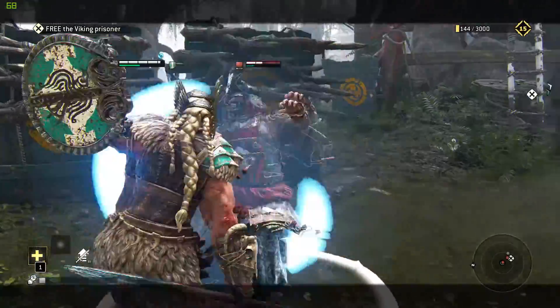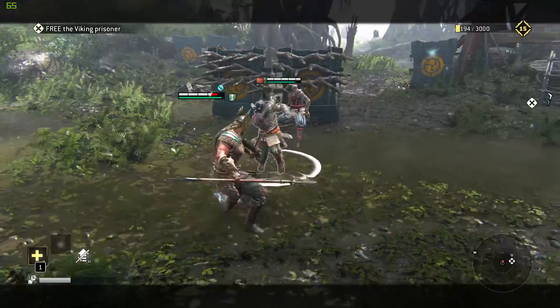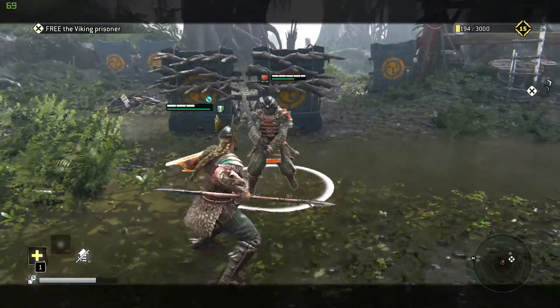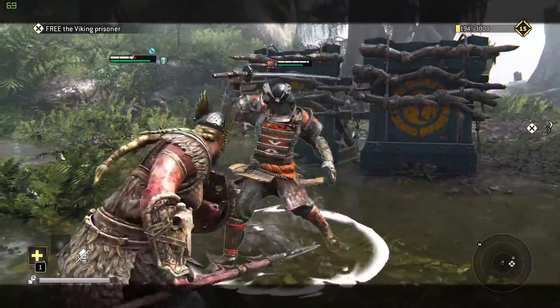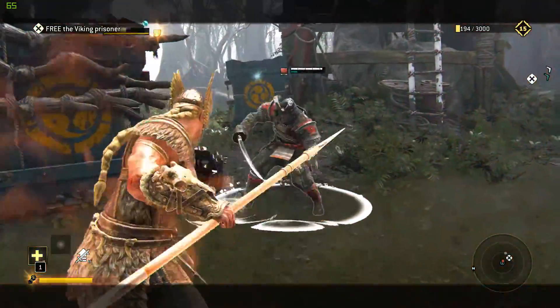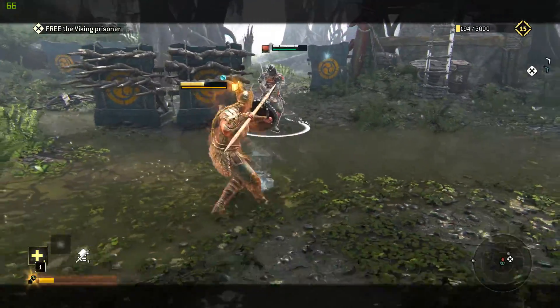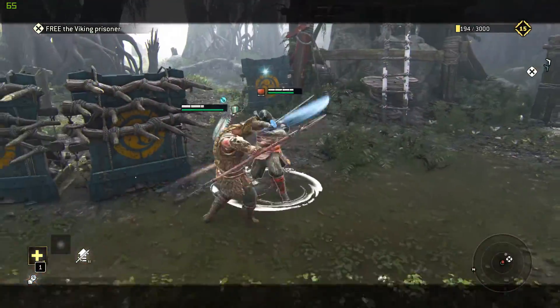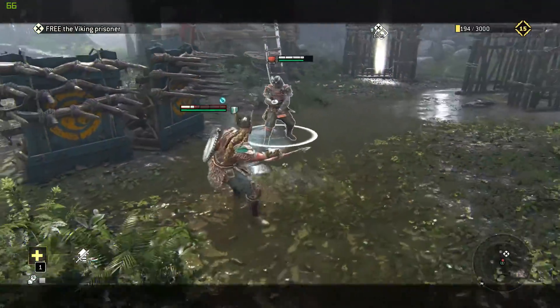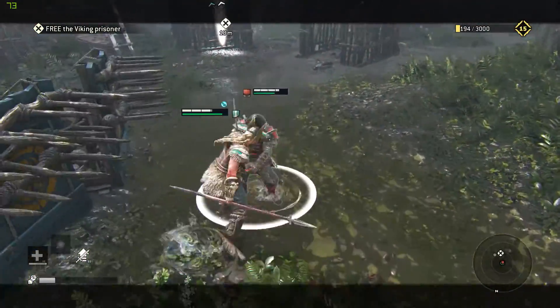The left, right, and high stances are an analog to low, mid, and high attacks in traditional fighting games. Adding to that, there's also the sacred triangle of fighting game mechanics: throws, attacks, and blocks. Just as with any other fighting game, attacks beat throws, throws beat blocks, and blocks beat attacks. This leads to other staple fighting game mechanics coming into the fold, such as footsies and spacing.